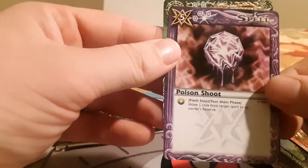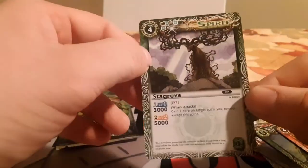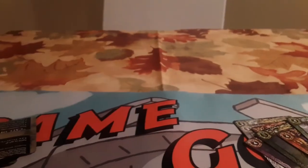Taurus Knight. Poison Chute. Star Grove. Let's open the second pack.